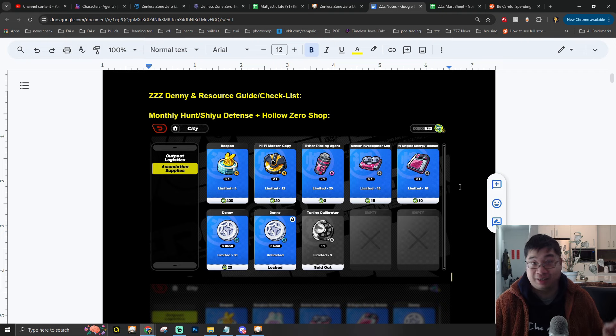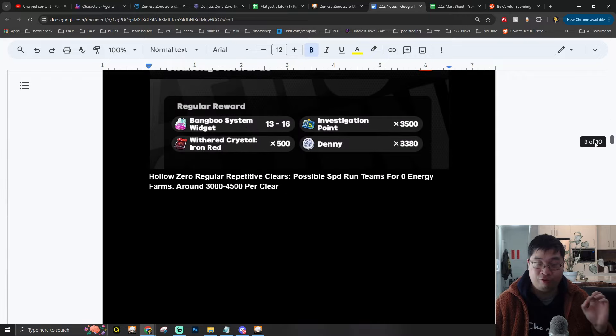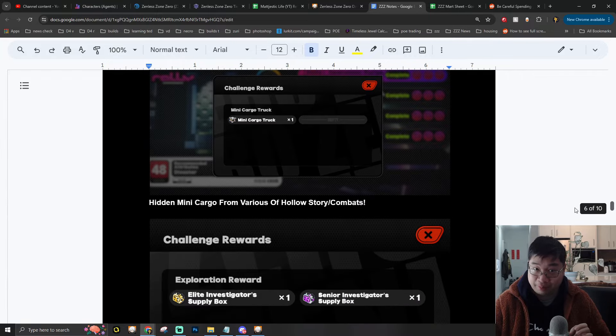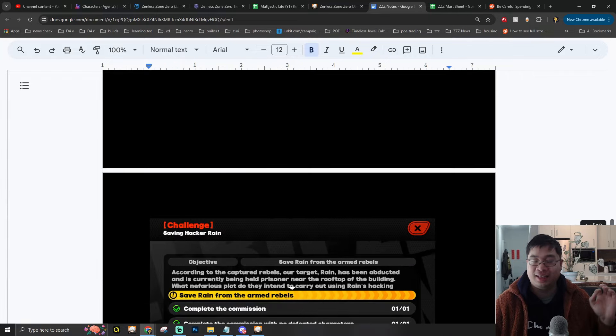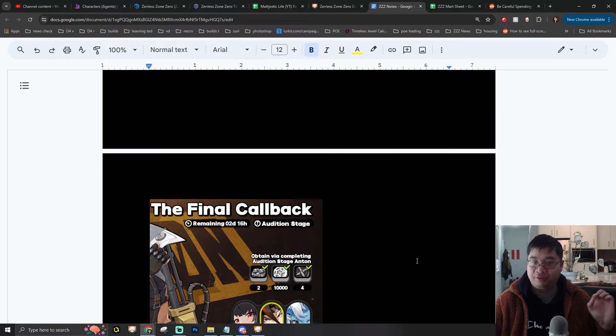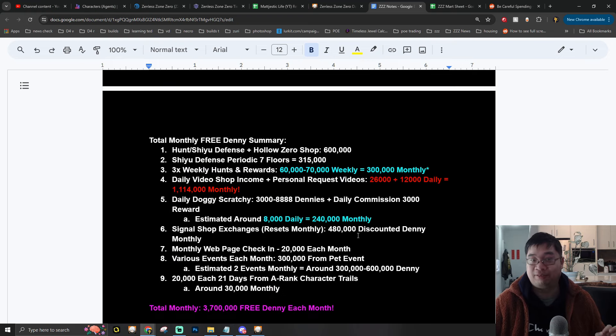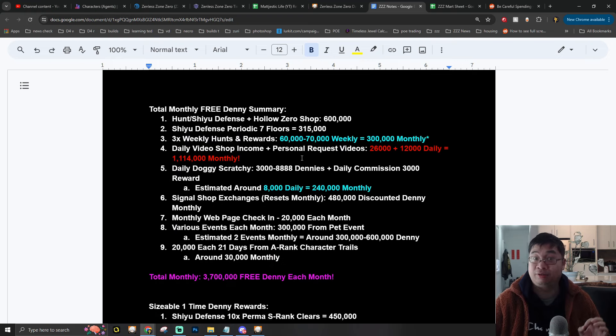Welcome everyone. Today we have a new Zenless Zone Zero resource and Denny guide. I have collected over 10 pages of different energy-free methods you can use to get more Dennys in the game, including repetitive methods, different events, and other ways of getting more Denny. I've made a summary and checklist, and we've estimated how much free Denny you can get every month and what resources are available.